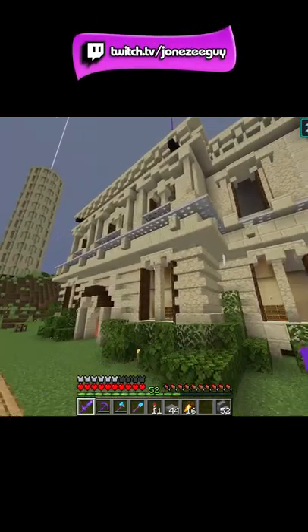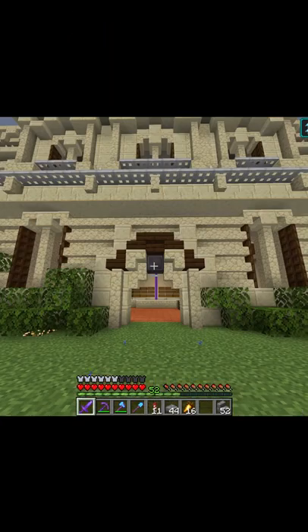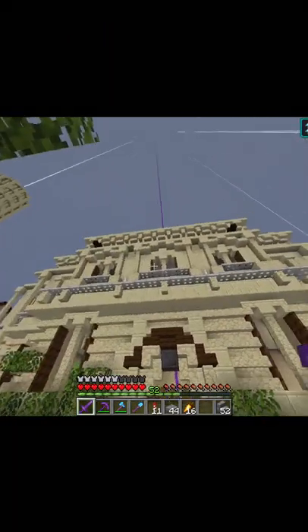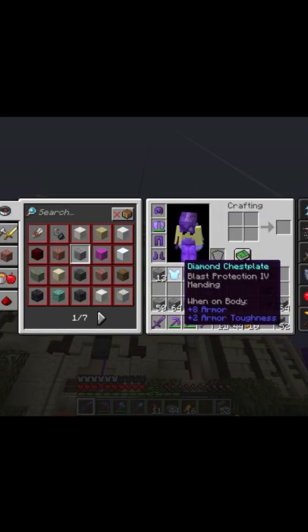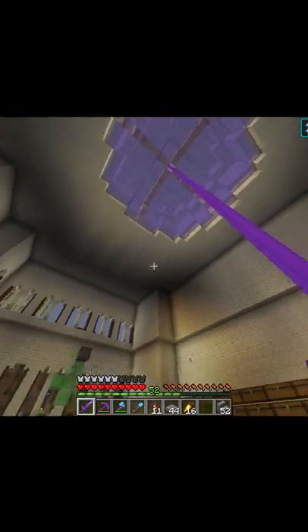Time to show off our bank, built by my friend. So you come over to the entrance — it has a lot of flexes. It's got dragon heads. I don't even have full netherite tools yet, but my friend put a netherite block there — kind of hurts. Here's the roof; I really like the skyline.